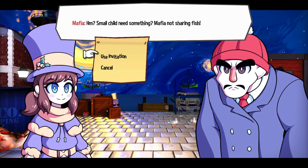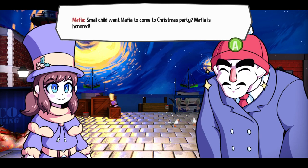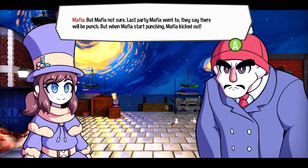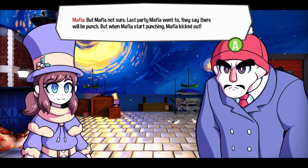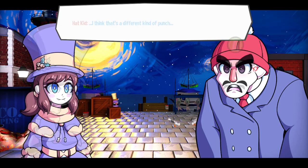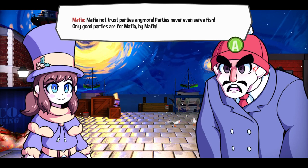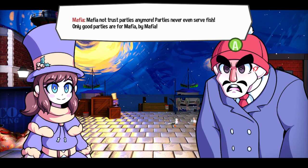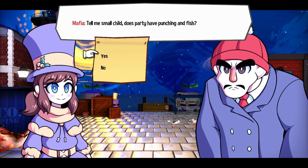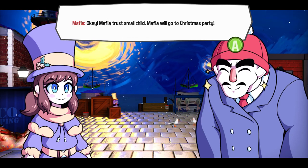Small child needs something? Mafia not sharing fish. Small child want Mafia to come to Christmas party? Mafia is honored. Mafia not sure — last party Mafia went to, they said there would be punch, but when Mafia started punching, Mafia got kicked out. It's a different kind of punch. Mafia not into parties anymore — parties never even serve fish. Only good parties are for Mafia, by Mafia. Does the party have punching and fish? Yes. Okay, Mafia trust small child — Mafia will go to Christmas party.